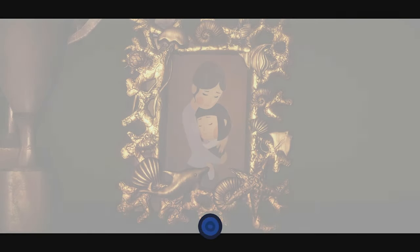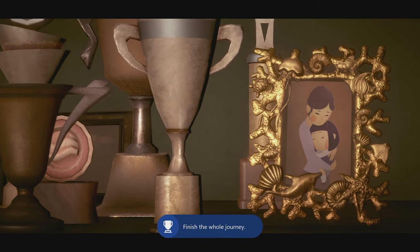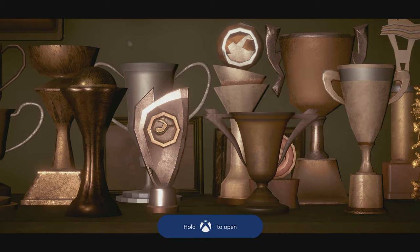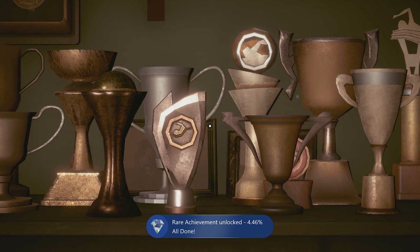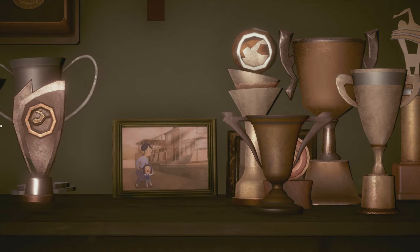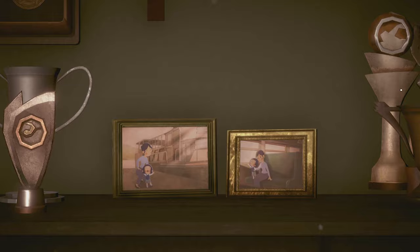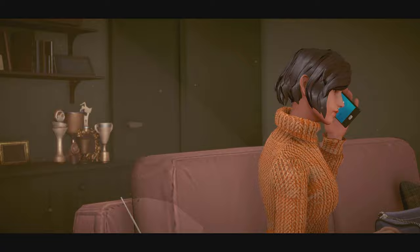After all the cutscenes, the Home Sweet Home achievement will pop for finishing the story, and the All Done achievement for finishing all other achievements. If you want, you can move the trophies to the left and right to get to the credit scene. And that's it guys — 15 achievements, a thousand gamerscore for the game A Memoir Blue. Hope it was useful and until next time, stay frosty and extra spicy.